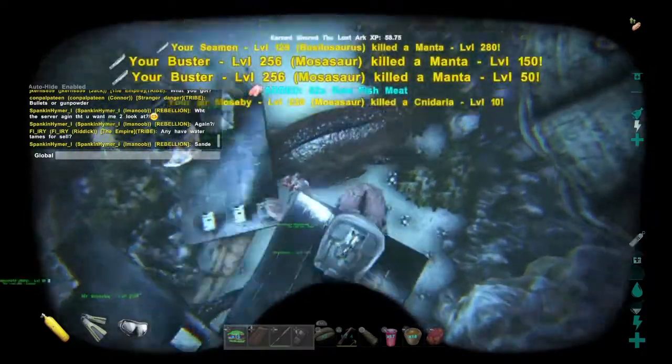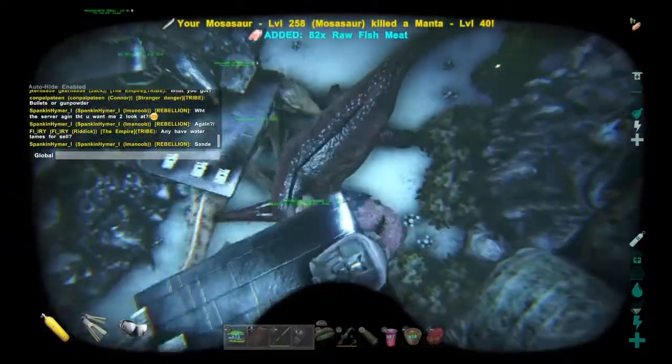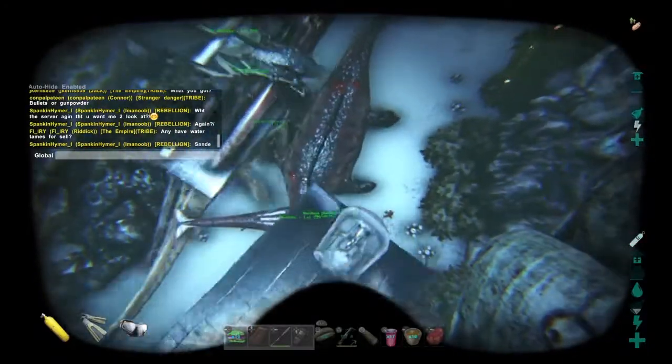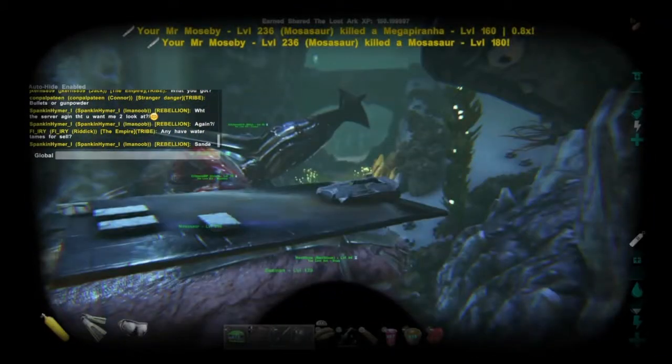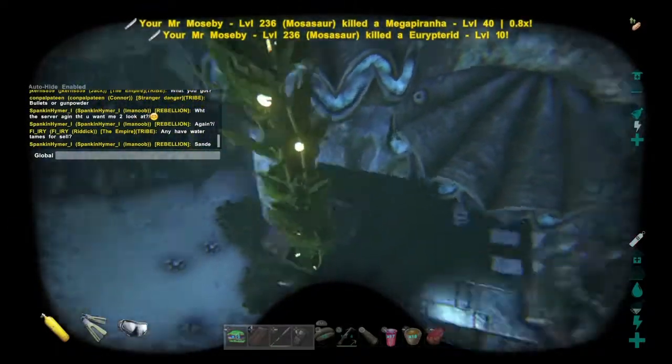There's a mosa we're gonna fight for a bit, and then shortly after you'll see some little tentacles sticking out of the wall. That's what we're actually after — right here, the tentacles on the right-hand side of the screen. Those are the ammonites; that's what you're looking for. A lot of times they're up against the walls.